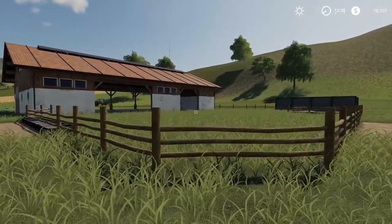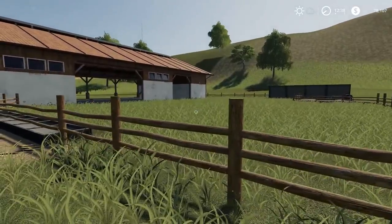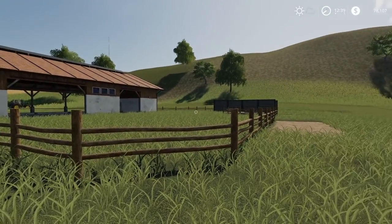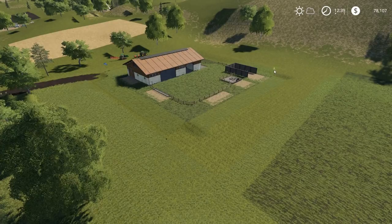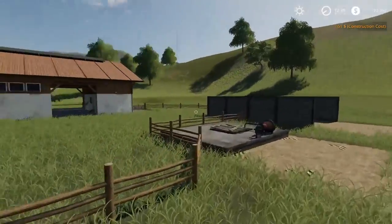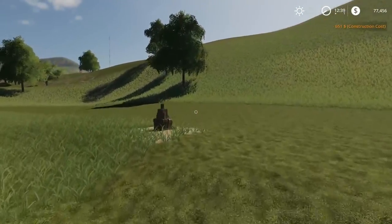Does anybody see anything that made this cow pasture look a little nicer, a little more realistic? It could probably fit in well with the pasture here. We need a sandcastle. That's right. There we go, that's what I was looking for. Look at it — it's like 10 times better now. We got a sandcastle.